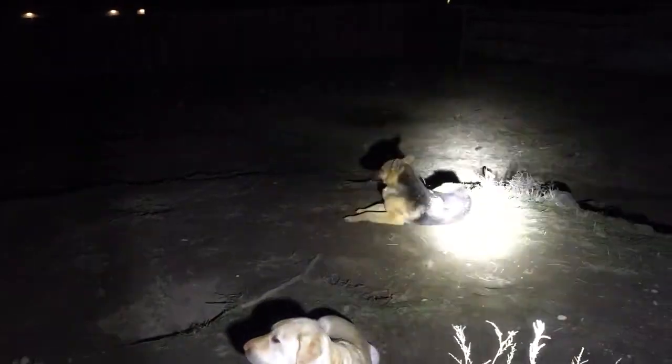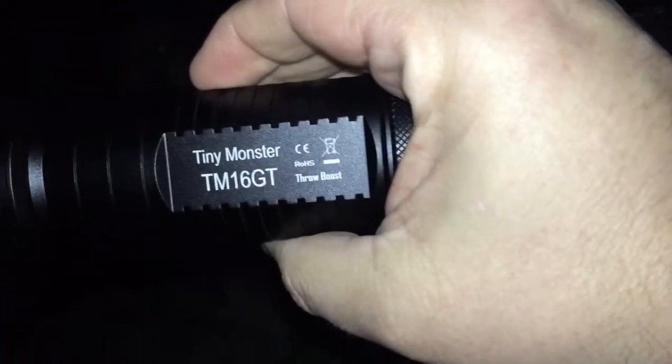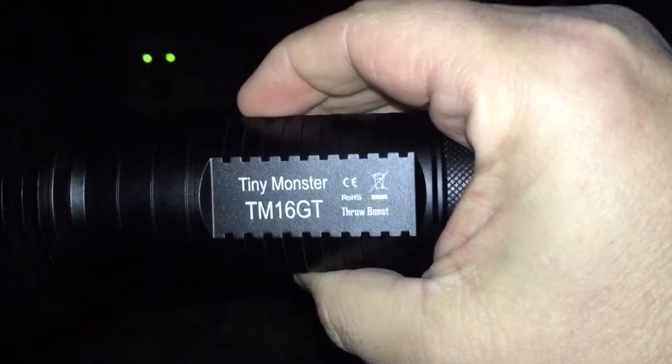It's got plenty of light — no need for extra light here anyway. That is the TM16 GT from Nitecore. They call it the Tiny Monster because it is a tiny monster, quite literally. Here it is again at full power.